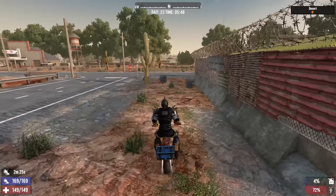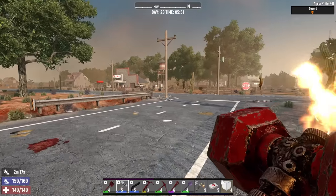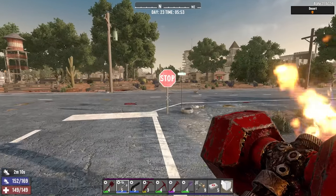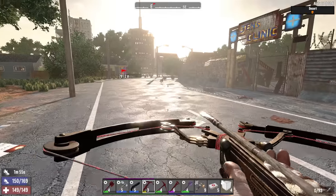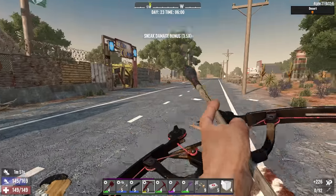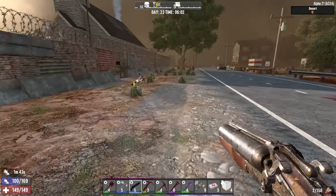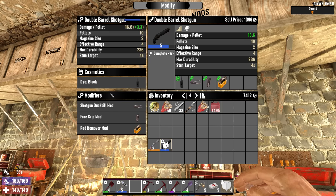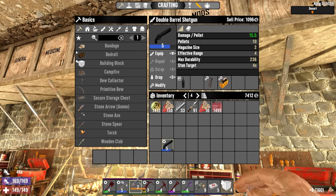They also nerfed riding the bicycle backwards when you have a broken leg — that's no more. I'll take credit for that one, I haven't seen anyone else do it. Another change in Alpha 21 stable I liked is linear progression of weapons. I'm going to grab the pump shotgun because the level 2 pump should be better than the level 5 double barrel. The double barrel is doing 16.6 with all its mods, and the pump is doing 17 — quite an upgrade.